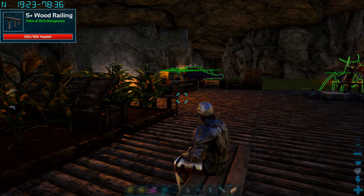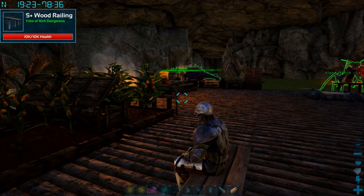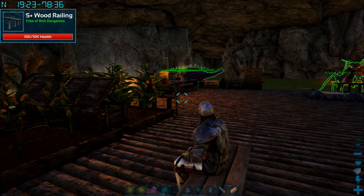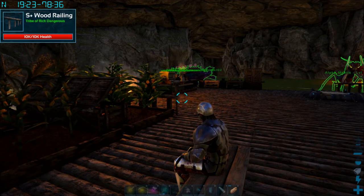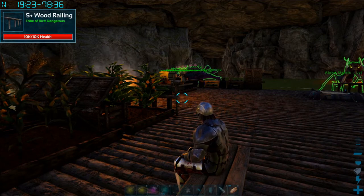Hello everybody, and welcome back to our ARK Survival Evolved Primal Fear Guide. This is a walkthrough and tutorial for all things Primal Fear. My name is Rick Dangerous, and I'm 35 years old. I have with me here... My name's Ellie, and I'm 7 years old. And my name is Clementine, and I'm 5 years old.